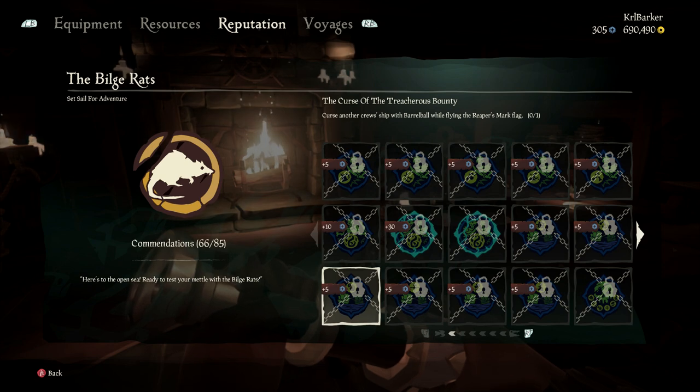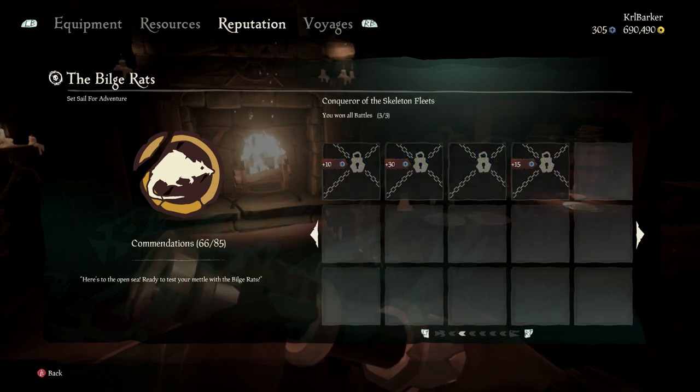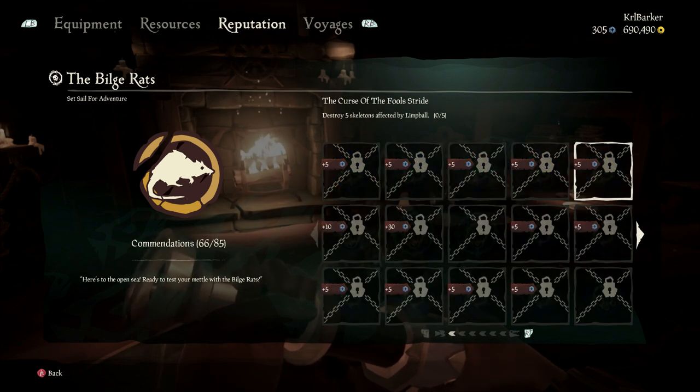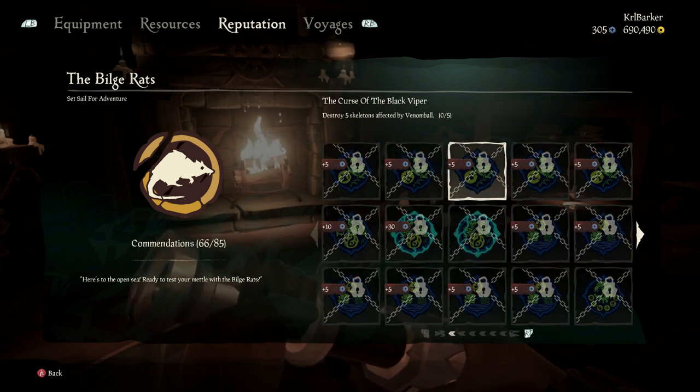Get the cannonballs and just hit a ship — you've only got to do it once and it's all done. The hardest ones I think are going to be the voyages while having the mark on. With those you could do an Order of Souls mission to make sure you get enough skeletons. You're going to need two people perhaps — one to go and fire on the island, one to make sure they're destroyed, or if they cause full damage they might just destroy anyway with a direct hit.